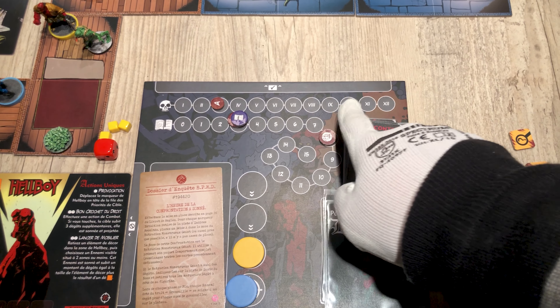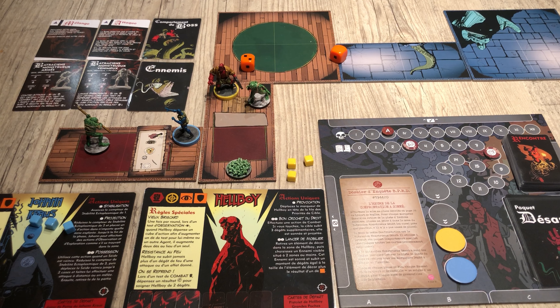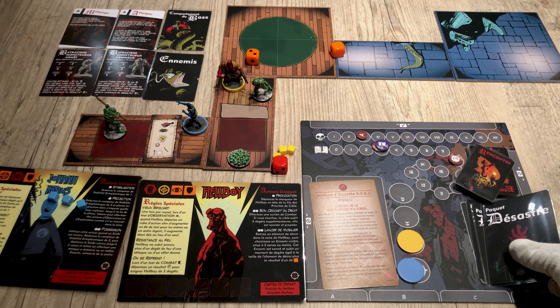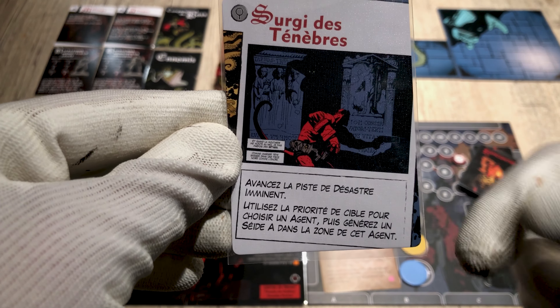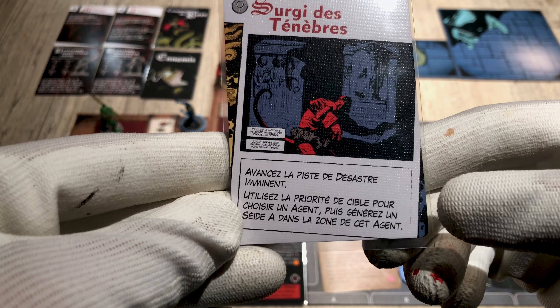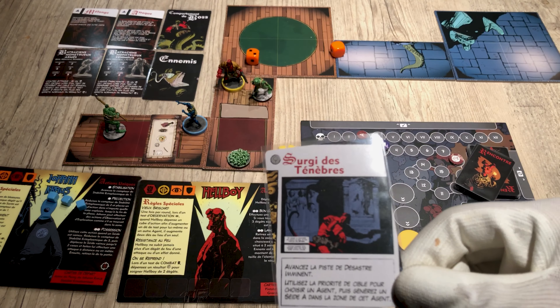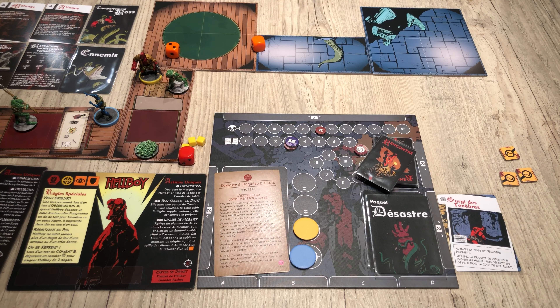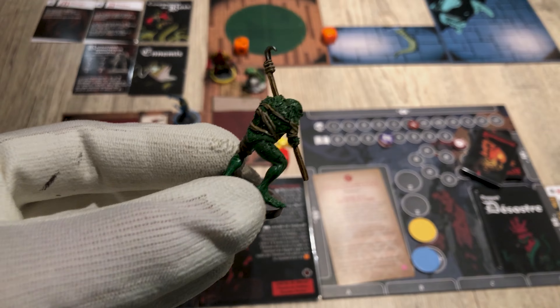Each time you rest, you will advance the disaster timer. When you reach the marker, the final shutdown begins and the boss arrives, whatever your level of investigation — so if you are not well prepared, the boss will be much stronger. Whatever your choice, we then enter the disaster phase. You draw a disaster card and apply its effect, which is very often negative. Note that all cards — disasters, enemies — are predefined by the scenario, to reinforce the narrative and immersive effect of the game.